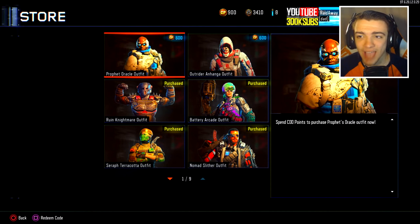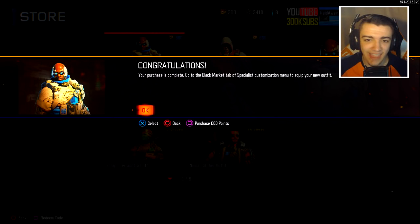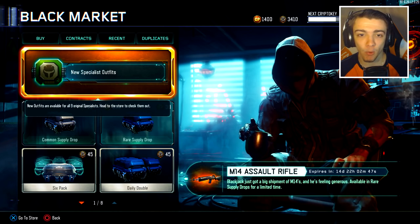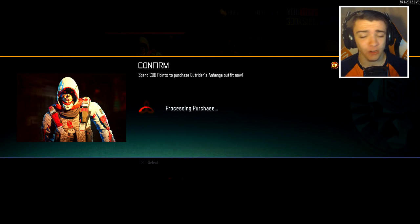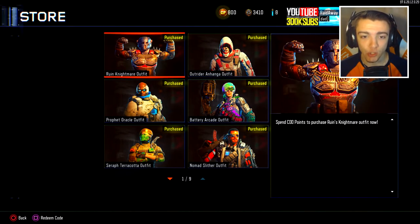So we got the Arcade skin right there. We have two more here and I do have to purchase some more, unfortunately. We'll just purchase some more COD points — it's fine, just take my money. We got that one for the Prophet, and the last one right here we need to purchase more COD points because we have 300 and we have to spend 600. Just purchase some more COD points to purchase this last one right here, the Outrider Anahonga outfit. This one is so badass, and of course I'm gonna cop it because look at the demon eyes — the Outrider looks so cool. Congratulations, your purchase is complete, and we just purchased every single new skin right here.